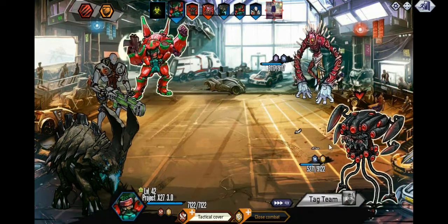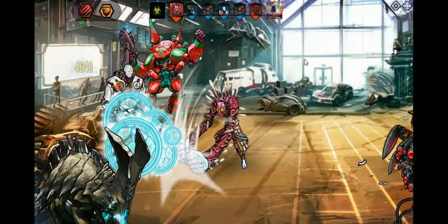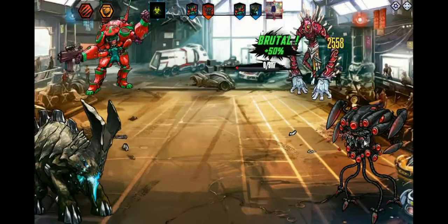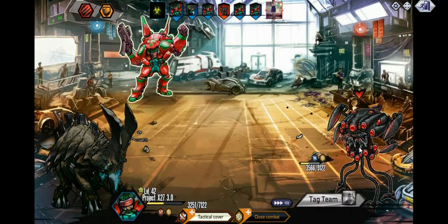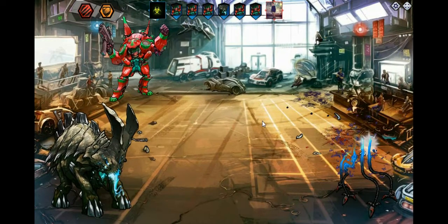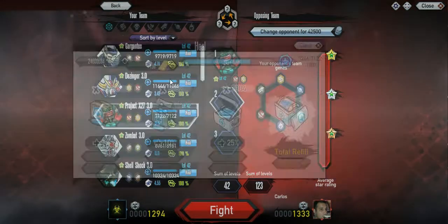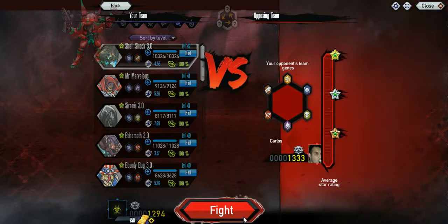Right now we're just gonna put some damage into both of them because I don't know which one they're gonna go for. Looks like they're gonna go for the bot — they do take him down. They still have their tag as well. Now we're just gonna put damage into one of them. Not gonna be able to take down either one of mine. They still didn't use a tag, which is pretty surprising — I thought they always use their tag. Top 3%, 1333.